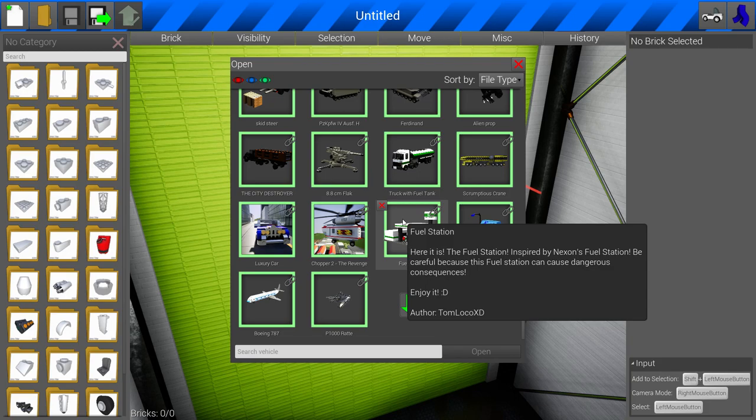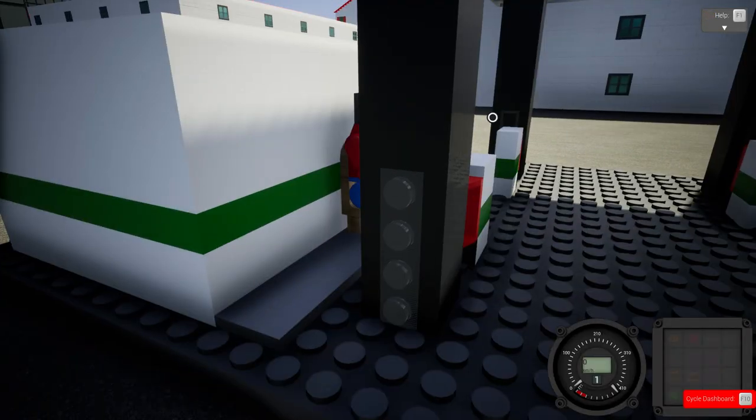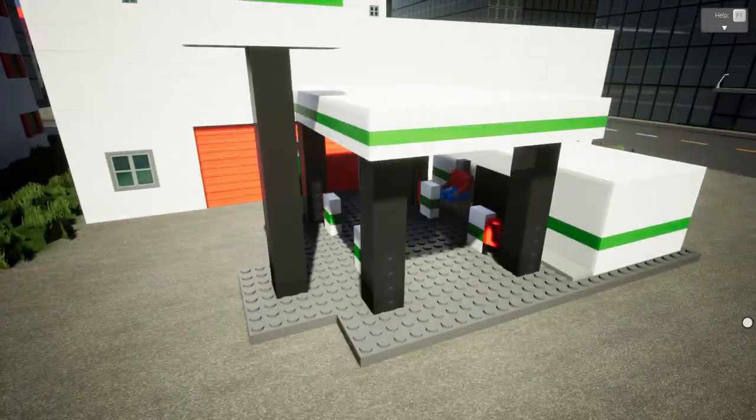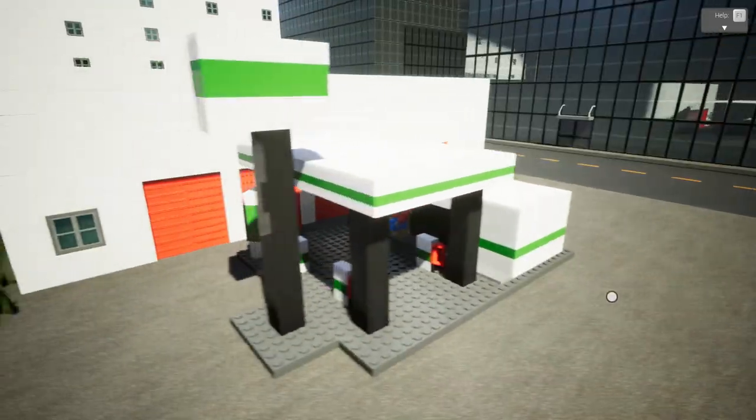It's inspired by Nexon's fuel station, built by Tom Loco XD. I love taking a look at buildings. Let me get out of this camera mode so we can move around and really appreciate it.